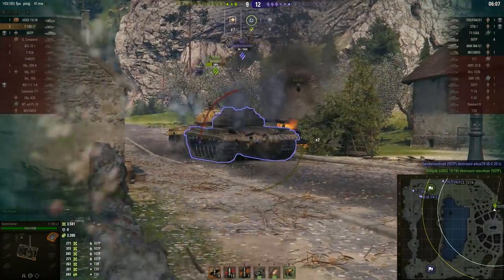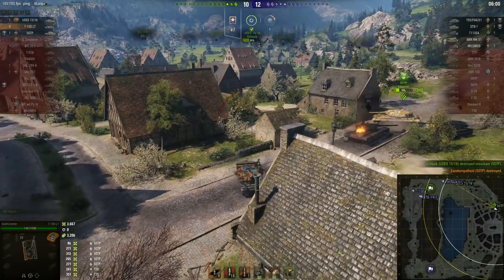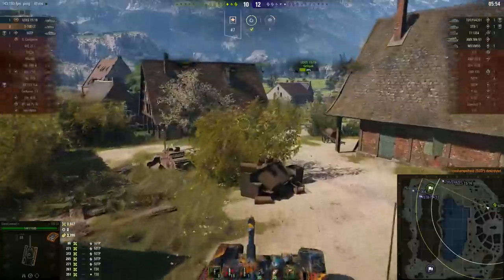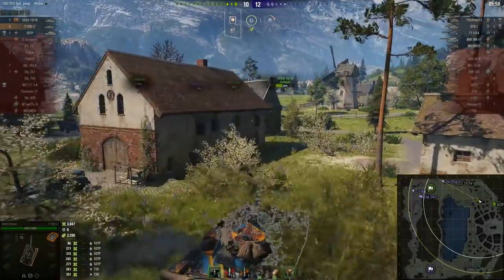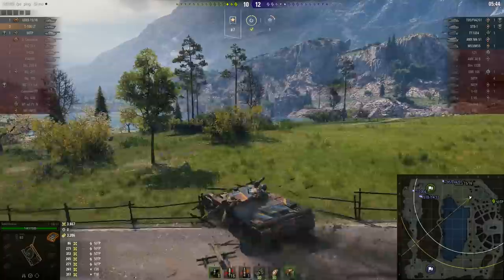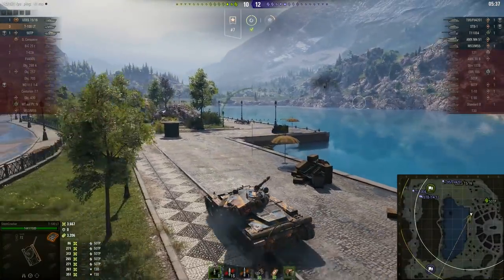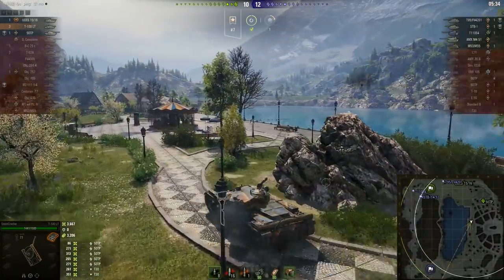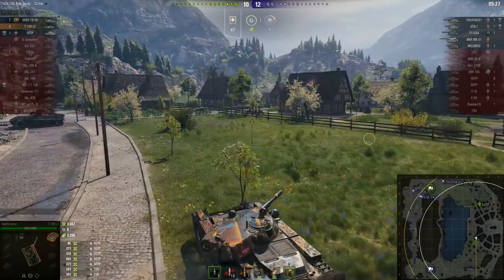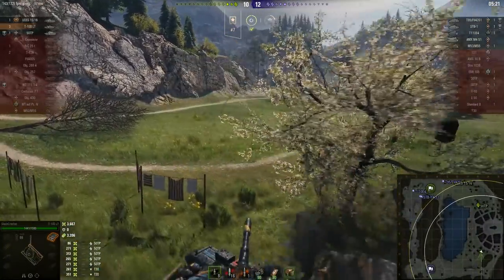We see the friendly Bat-Chat who has completely abandoned the UDES 15/16 to the north — coming all the way down here only to basically gift a kill to the enemy 50TP. But Slash did at least make it back in time to make the difference. The enemy 50TP is dead, the friendly 50TP is still alive but only just. Now it's the UDES 15/16 that needs all the help it can get. There are only three of them left alive, and once again the enemy team are not pushing that corner — suspiciously so. Maybe some of those enemy tanks are fairly low on health.